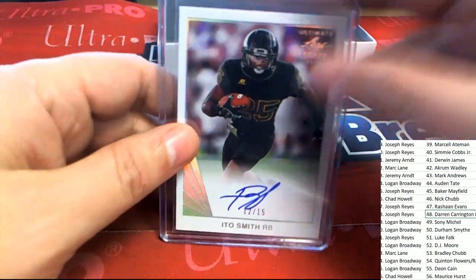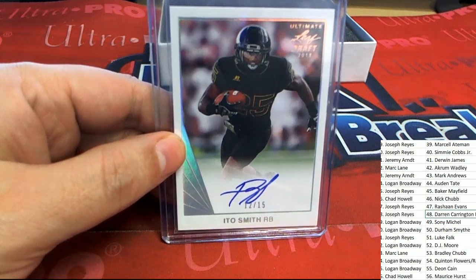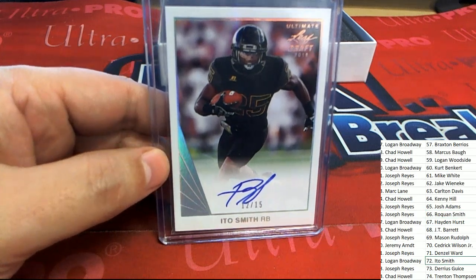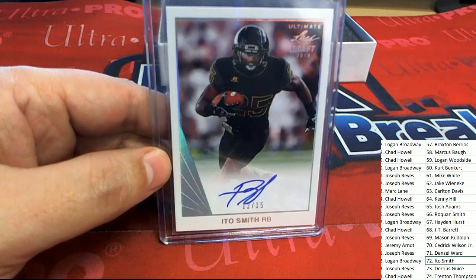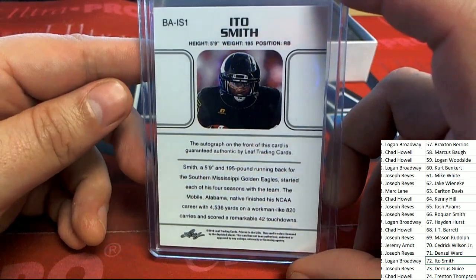This running back got a lot of playing time for Atlanta over the course of the year and proved to be pretty good, especially for a first year guy coming in fresh like that. So Logan, that's a nice rookie card to have — he got a lot of carries and proved himself. When they needed him he performed very well, and so that's 12 of 15 — the rookie of Ito Smith, number 195, running back from Mississippi Golden Eagles.